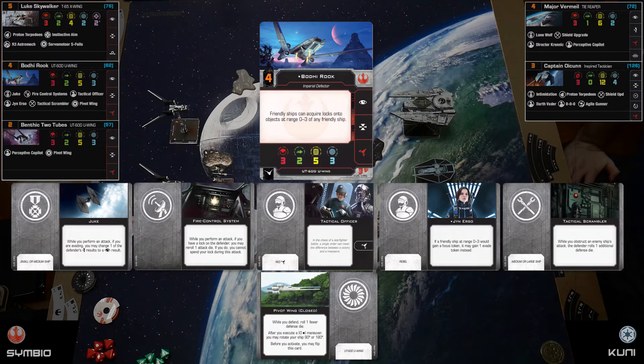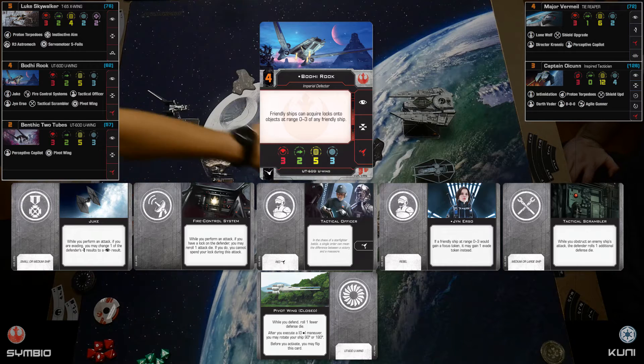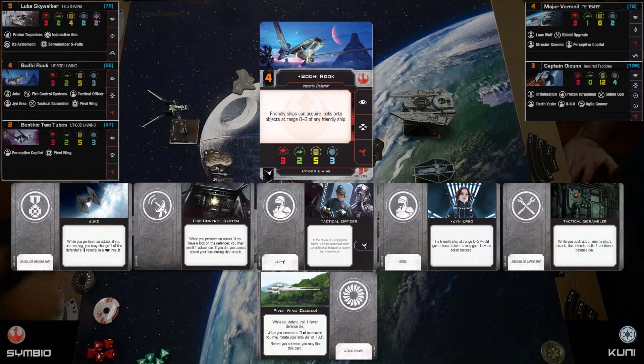Bodhi has Fire Control Systems — when I perform an attack and I have a lock on the defender, I get to reroll one attack die. He also has Tactical Scrambler: while I'm obstructing an enemy ship's attack, I get to roll one extra defense die, so Bodhi will try to get in the way of your attacks. He also has Juke.